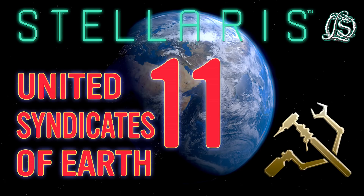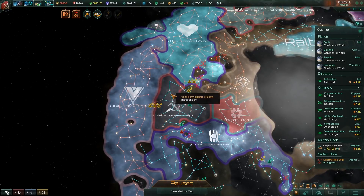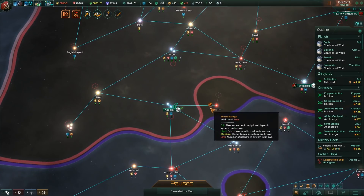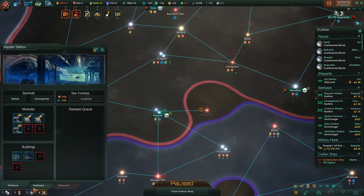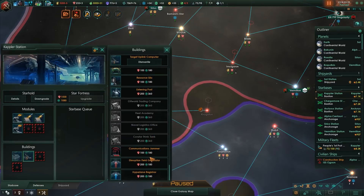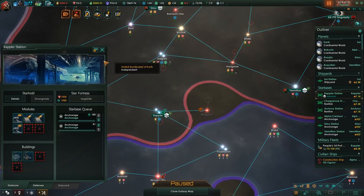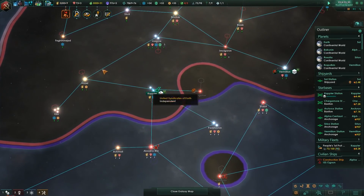Hello and welcome back to Stellaris Distant Stars where we are playing as the United Syndicates of Earth, trying to truly democratize the galaxy and see what's going on on the other side of that Elgate. We finally defeated the Guardians of Zanam so we can claim this Gaia world. We have a science ship on the way. In the meantime, based on a comment suggestion, I'm going to turn this into an anchorage station. We'll disband these defenses too since we have an ally down here - that'll help our energy economy a little bit.